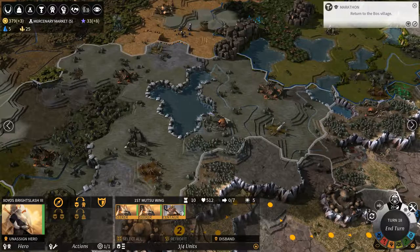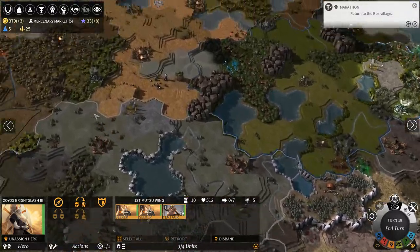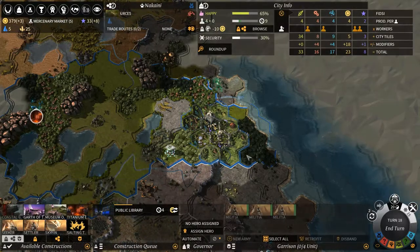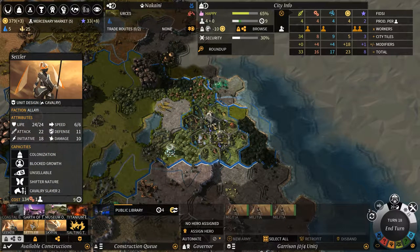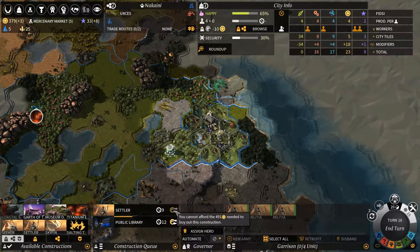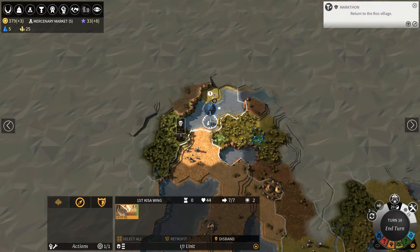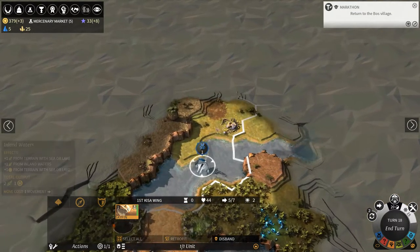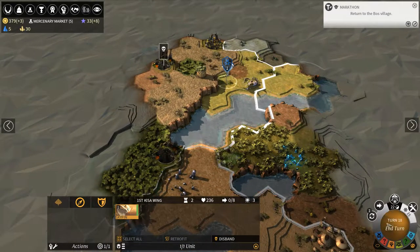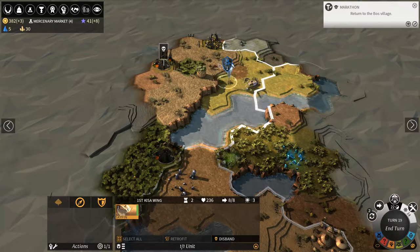I want to make sure that I populate this region. I think these guys can make settlers as well - I'm pretty sure. So I want to build a settler myself. On the next turn I will obviously dedicate more production to that. Search that, get more stuff - awesome. We'll go back to the boss village and then we'll end the turn.